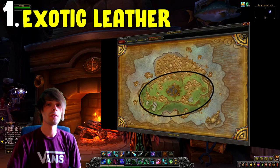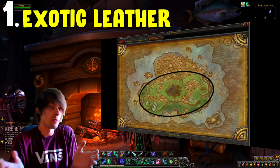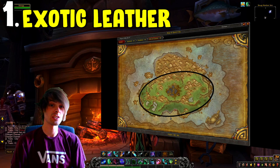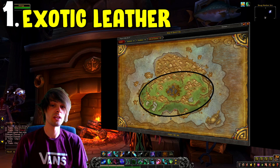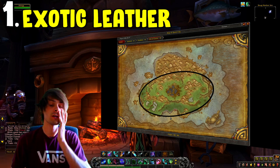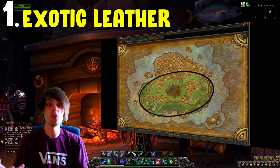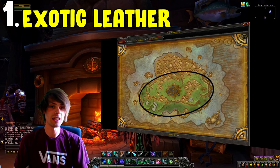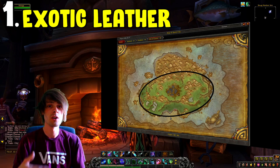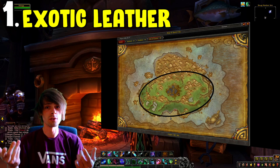Coming in at number one is the exotic leather farm. Exotic leather is a staple skinning farm located on the Isle of Giants. Not only do you get a chance of obtaining loads of exotic leather through skinning, you also gain a load of giant dinosaur bones that you can then post on the auction house.